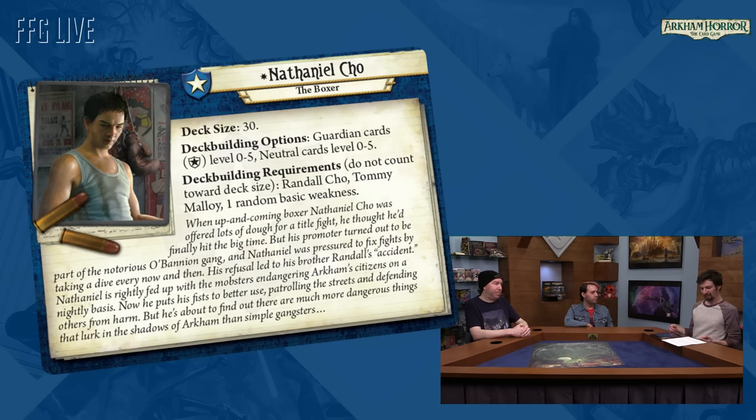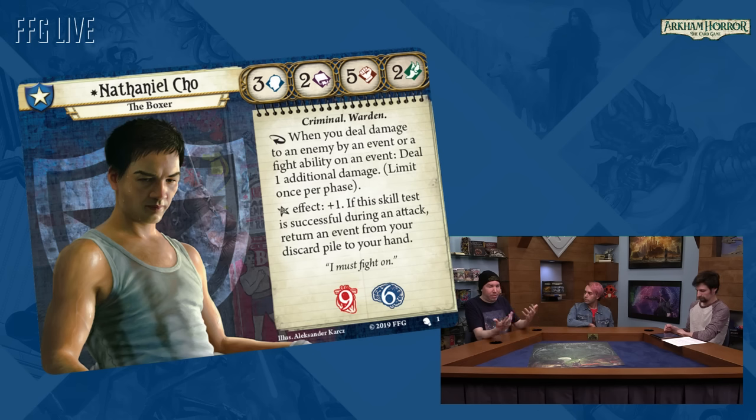We really tried to think of something different for this investigator — an event-focused fighter. That's kind of new territory. He's got a lot of spirit events as subtypes to trigger his ability, so you can do quite a bit of damage with his bonus damage here and there. It's been a lot of fun. Just popping Mano a Mano or something — bam, two damage. And a lot of previous cards have been great, like Mano a Mano now in a new light since it provides additional damage as well.